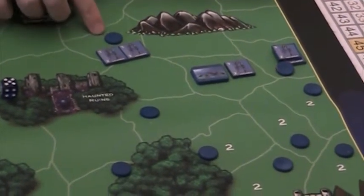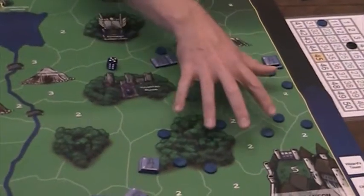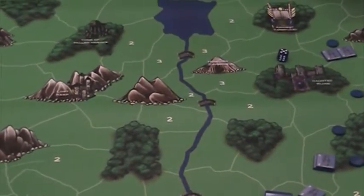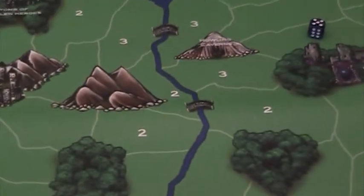Open territories with no numbers are still worth one income. Throughout the board there are resource-rich territories, and in the center of the board there are some very resource-rich free spots — this is a place of contention throughout War Party. Those that control the middle will have more income.